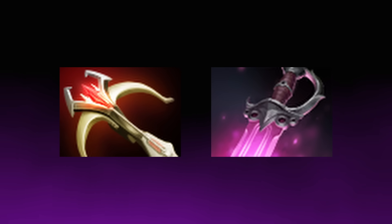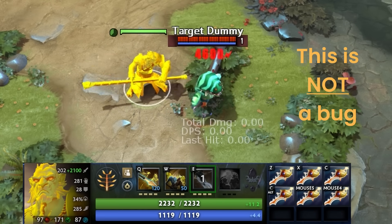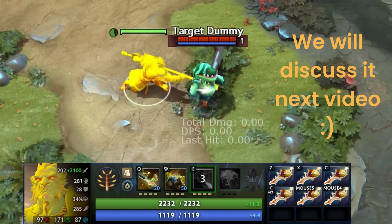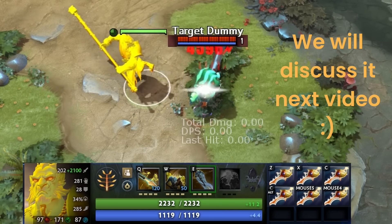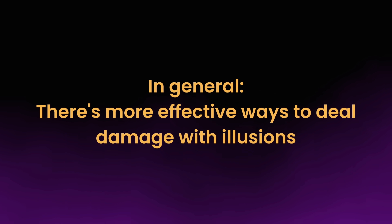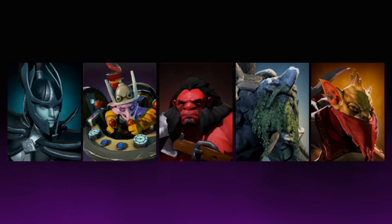When it comes to critical strikes, illusions will technically crit on non-guaranteed critical strike abilities and items, but the amount of damage they actually deal is reduced due to their lower damage. For the sake of not giving away which illusion is the real hero, all illusions will display a full crit value in text, but the actual damage applied to the hero will be in line with their actual damage number. In general, there are more effective ways to deal damage with illusions, and critical strike items aren't looked to as a viable option in the majority of games. When needing to pierce high armor lineups though, it can be a valuable consideration.